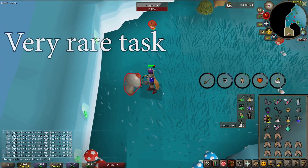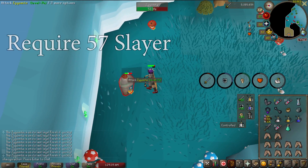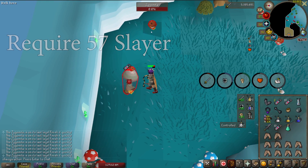They are Duradel's rarest task, tied with rune and addy dragons as well as water fiends. They're unlocked at 57 Slayer and are incredibly easy — they don't require a high combat level to kill.